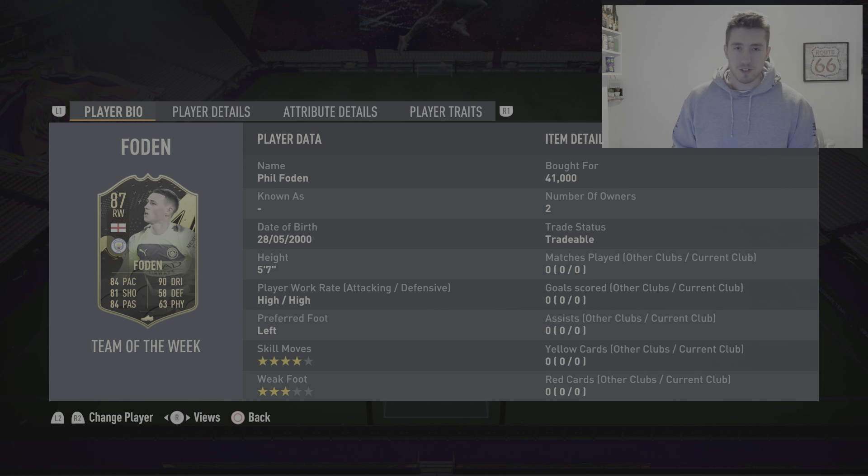I paid 41k for him, so that's the price I'll be reviewing based off of. He is 5'7 with high/high work rates, left footed, 4-star skill moves, only 3-star weak foot which is a shame. He's a right winger but he can play CAM, right mid — he can play a lot of places. English and from Manchester City.